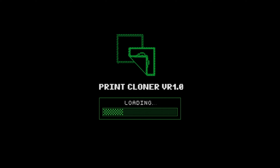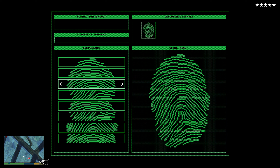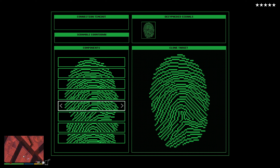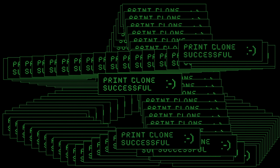Нам надо хакнуть этот замок — это отпечаток пальца. Листайте как в GTA Online — надо найти нормальный отпечаток, чтобы открыть хранилище. Ориентироваться надо по краям отпечатка. Ставим снизу первый, скорее всего вот этот, и последний — да, удалось хакнуть отпечаток.